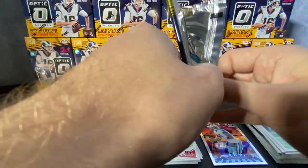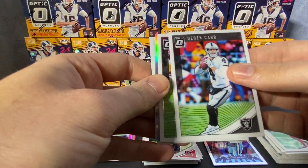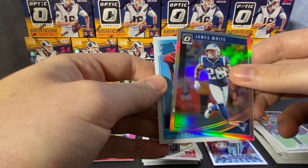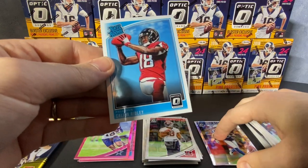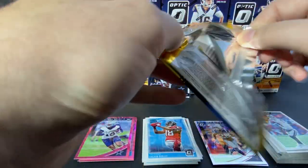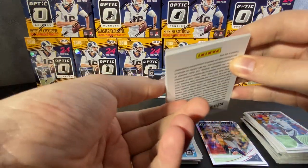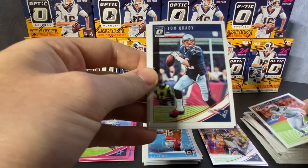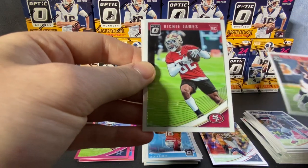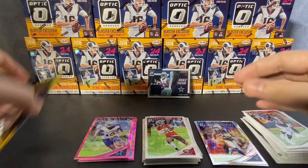The rated rookies are usually more sought after than the regular base rookies. Here's our silver — James White. And our rated rookie is Calvin Ridley — I forgot he was in this class, so that's cool. Unfortunately, from what I can tell, most of the long-term value in these football cards is quarterbacks only. There's Tom Brady. We're really just looking for quarterback rated rookies. Richie James is our rookie for that one. Down to the last pack of blaster number two.